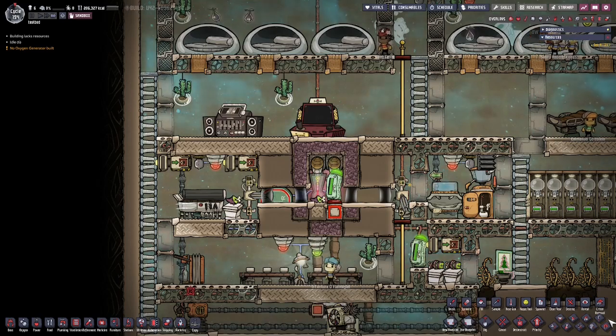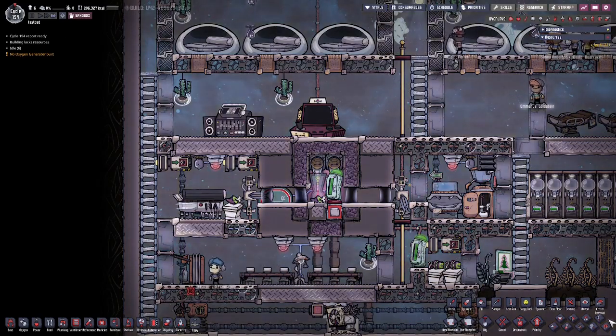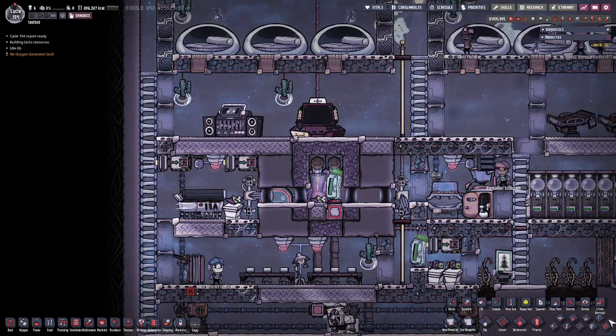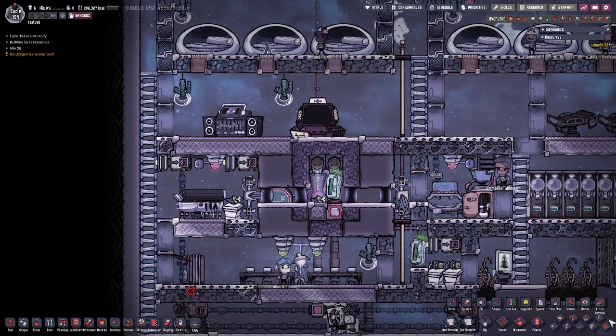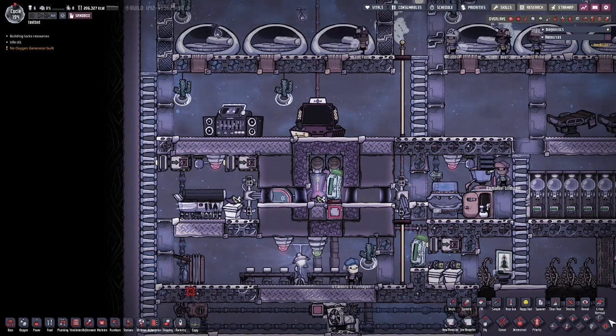Hey y'all, it's Occam Blazer. I'd like to show you my favorite little kitchen and pantry. This setup is pretty easy to build and avoids diagonal access tricks that some players dislike. It'll keep any amount of food in deep freeze and it uses just a little bit of automation to produce enough calories without occupying all of your cook's time. So let me show you around.